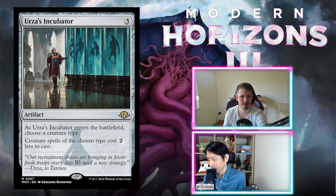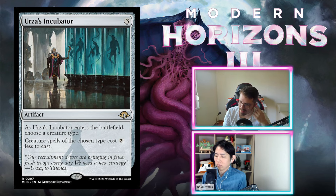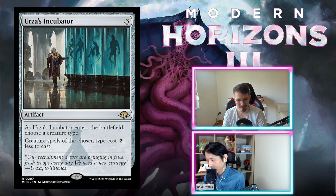Urza's Incubator — three mana, artifact. When it enters the battlefield, choose a creature type. Creature spells of the chosen type cost two less to cast. Works very well with Eldrazi, but I don't think you're going to have enough to make this worth it. You need to cast two of them before this pays for itself. Not a big fan — just not worth a full card. Just an F.